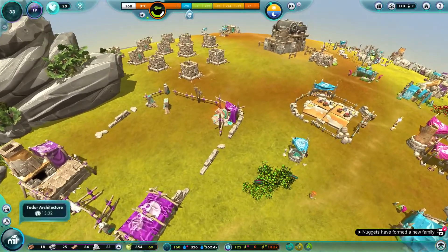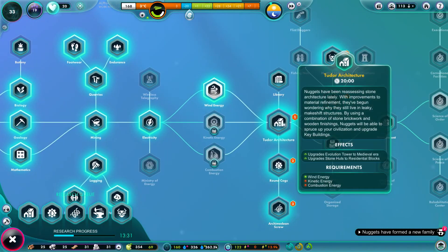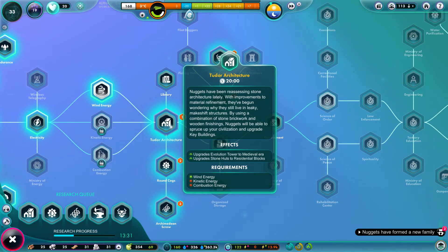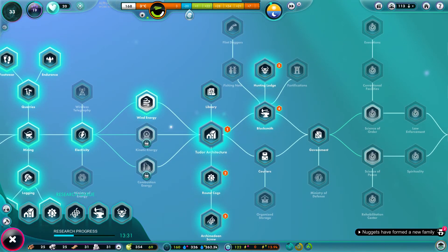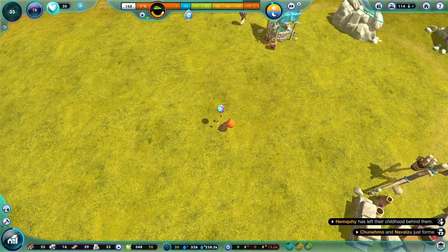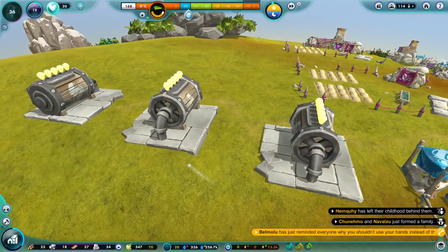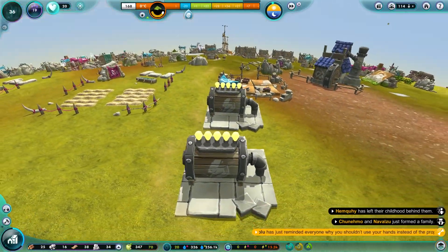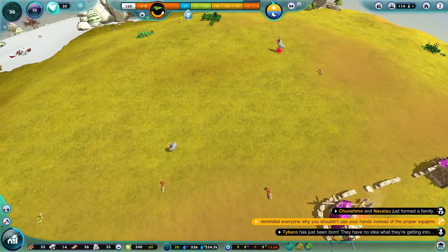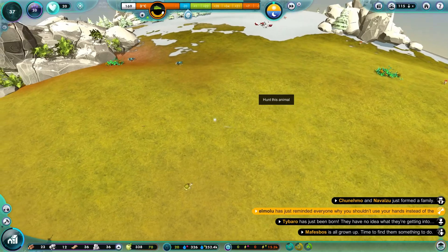We're so close to the medieval stage - we're about to go into it right there. The medieval era, can't wait! It says right there: upgrades the evolution tower to medieval era. This nugget is playing with a ball - pretty cool interactions and different things. These batteries are filled and that's how you fill them up, but I'm not sure how you actually use them.